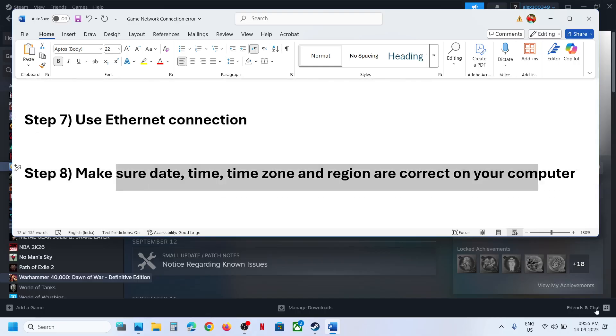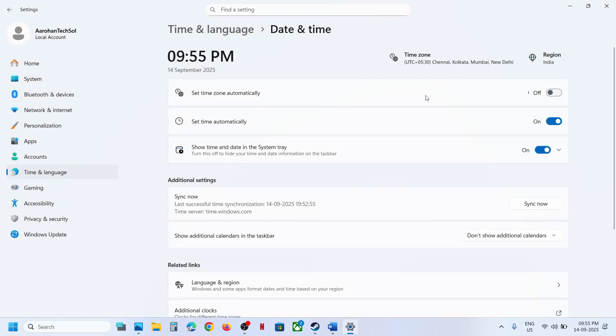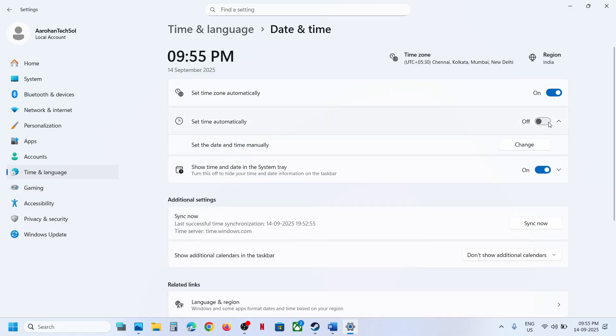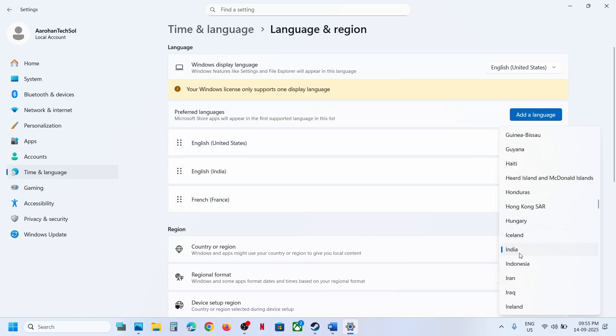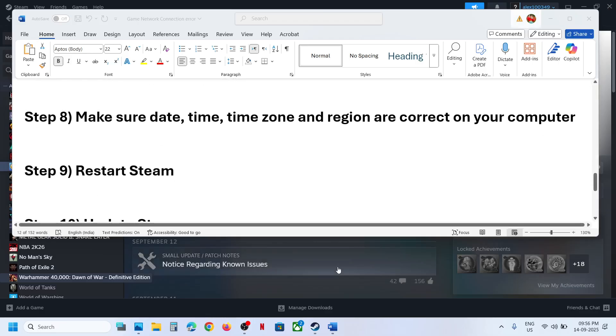Make sure the date, time, time zone, and region are correct on your computer. At the bottom right, right-click on the date and time, click 'Adjust date and time,' and make sure 'Set time zone automatically' is turned on. Also turn on 'Set time automatically,' then click 'Sync now.' If you receive any errors in red, click Sync Now multiple times. Once done, go to Time and Language > Language and Region and make sure your country is selected.